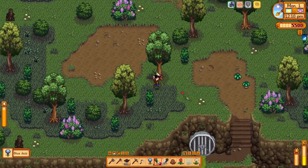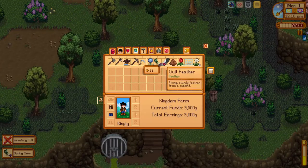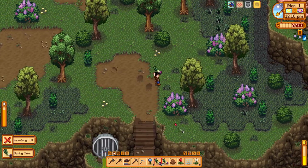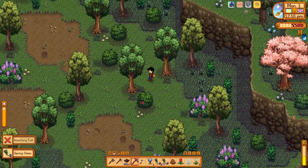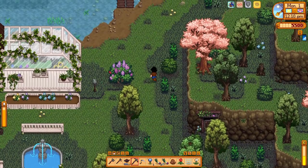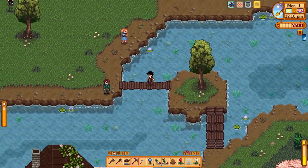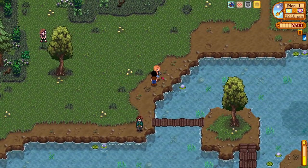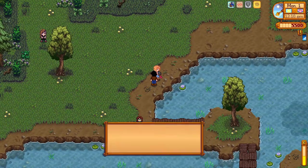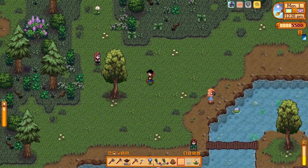I noticed in Stardew Valley Expanded I barely got any leeks, so this is kind of refreshing. There are some forageables to grab. The music is going to be stuck for a minute because of this custom cutscene - I might have to figure out what's going on with it. But for now it's fine. Haley is there involved with her camera - does that count as me meeting her? It did!